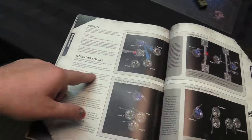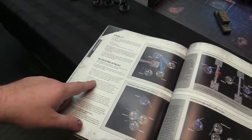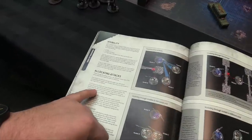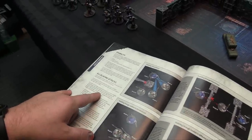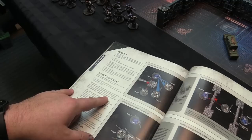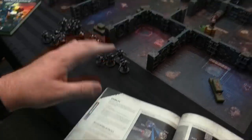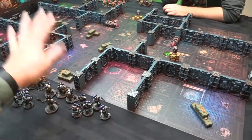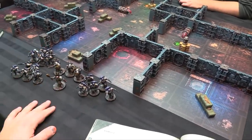If an attack successfully wounds, the player commanding the target unit allocates it to one model as follows: if a model has already lost one or more wounds, or has had attacks allocated to it during that phase, the attacker must allocate wounds to that model — regardless of whether it's visible. There's no splitting one wound here, one wound there in 40k boarding actions.